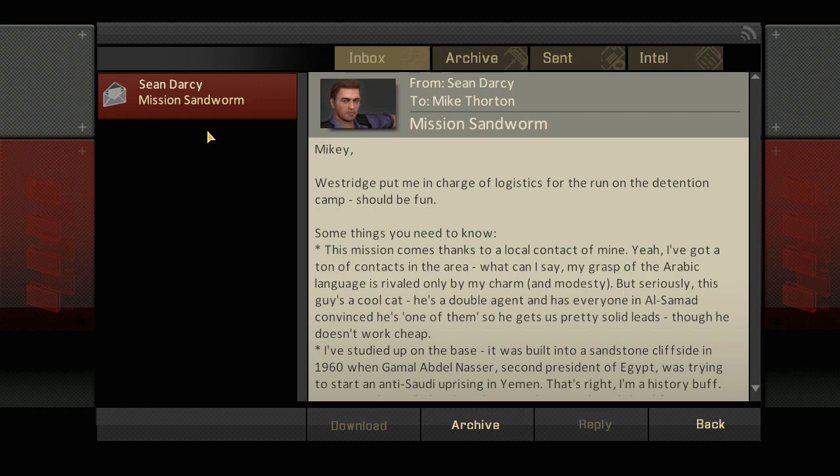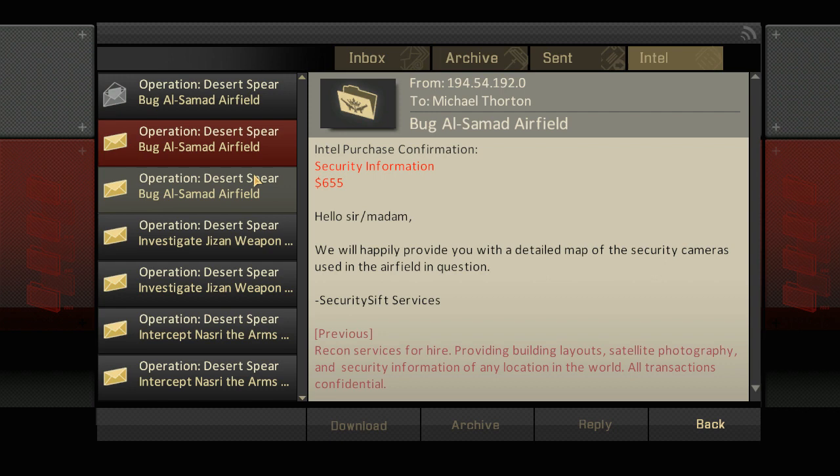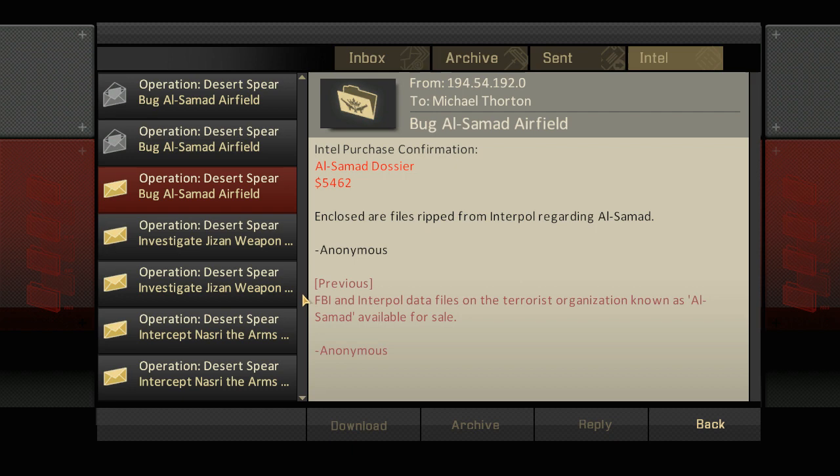We got lots of — ooh, this is extra intel! This is the bug on the Al-Samad airfield. Sniper rifle dead drop — kill some folks for me and I'll have my contact ready. I'll update the final position on your map. Happy hunting, Sean Darcy. And security info — a detailed map of the security cameras and files ripped from Interpol regarding Al-Samad. So that's an extra dossier.